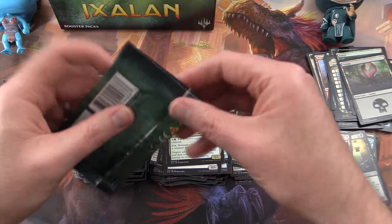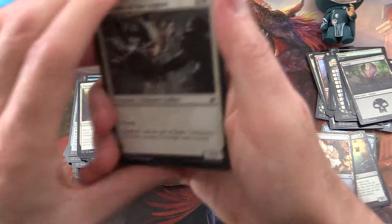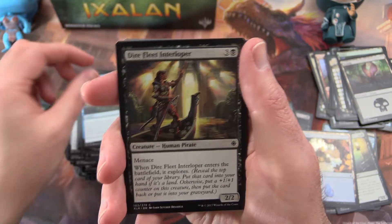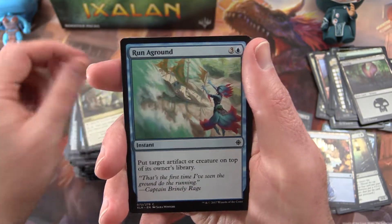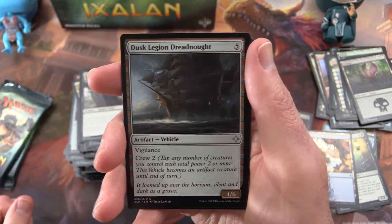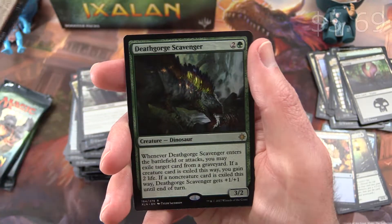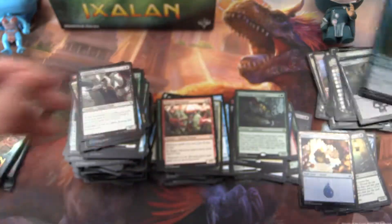Down to our last 3 packs on this video — it's going to be pretty hard to top that Carnage Tyrant; we'd have to get a foil version. Next: Skyblade of the Legion, Dire Fleet Raider, Blossom Dryad, Depths of Desire, Dire Fleet Interloper, Swashbuckling, Siren's Ruse, Unknown Shores, Run Aground, Anointed Deacon. Dusk Legion Dreadnaught is the uncommon, Savage Stomp, Otepec Huntmaster, and Death Gorge Scavenger is the rare — another Dino, very cool.